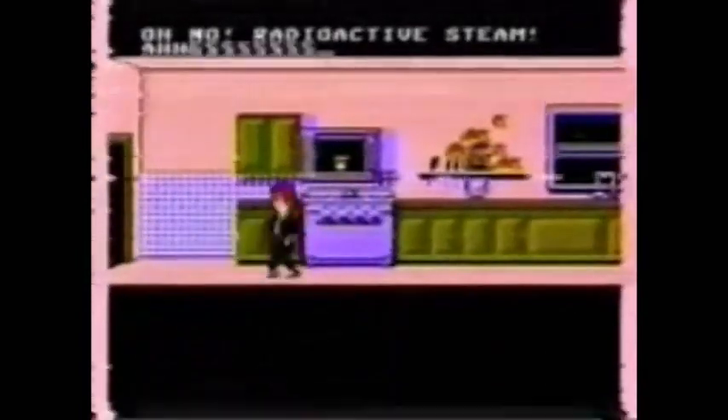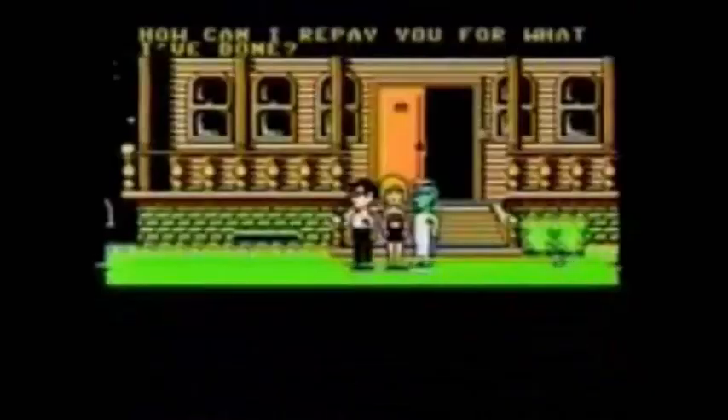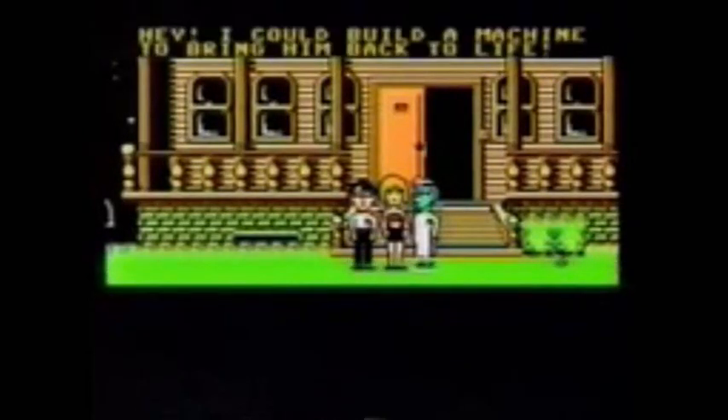To see the second ending, kill off Dave by taking some radioactive water from the pool and put it in the microwave oven. Then have Dave turn on the oven, then open the door — and out your mundo, Dave's history. Now, once Dave is done for, finish out the game and you'll see a new variation on the first ending. In this one, Dr. Fred will say something entirely different in the end. Of course, Dave won't be around to hear it.